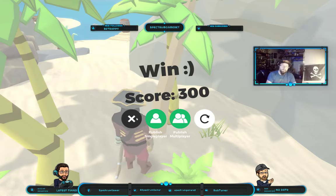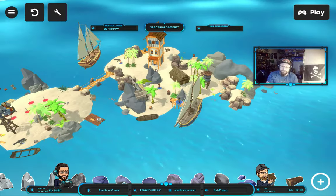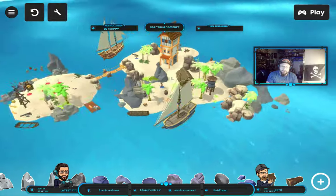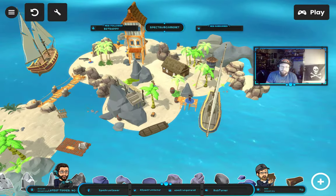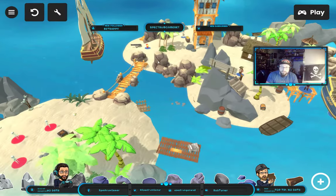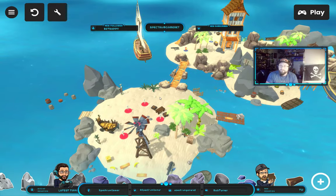I absolutely loved making this tonight, and I would love to see community creations in this game builder because it's so much fun. You can put down trees and objects and just make a little game, make your own little world to explore. You don't necessarily have to have enemies — you can have other characters, have them all be friends, and just interact with them. You could create the little outpost vendors and have a lot of fun with this.